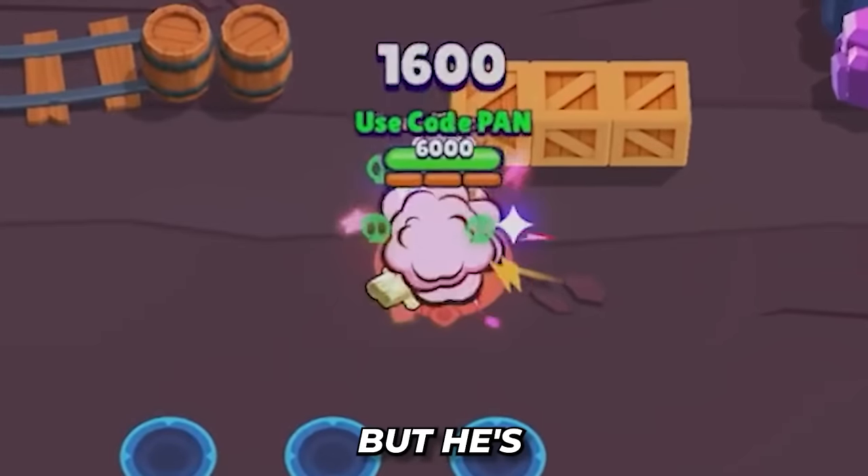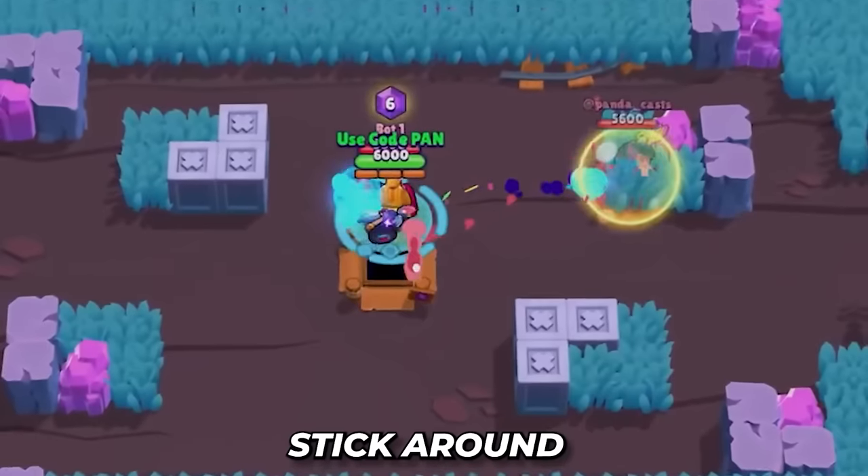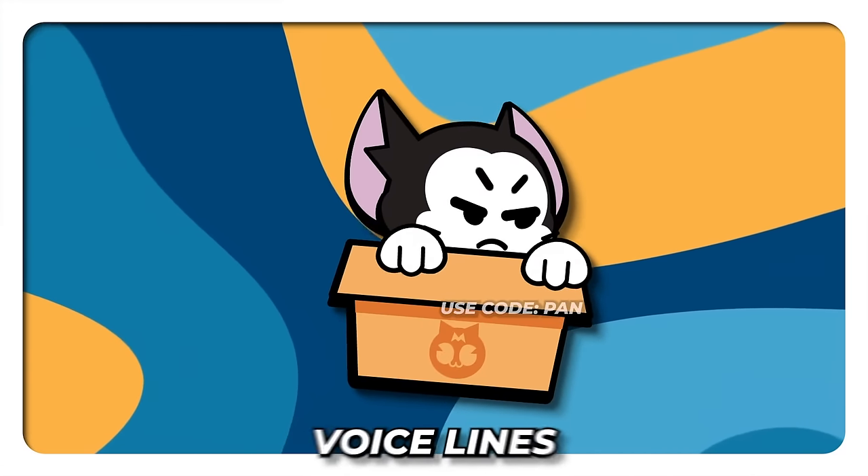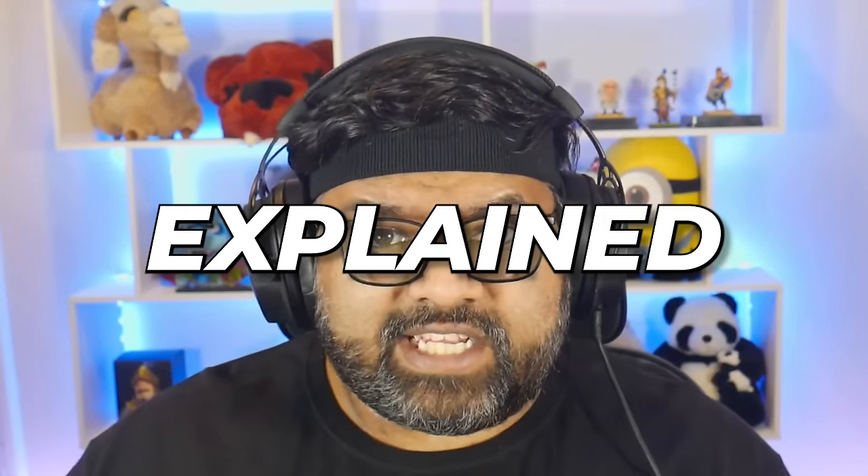Kit is the latest ball-of-yarn-twirling legendary feline brawler. He has attachment issues, but he's not above scratching you to death. Stick around till the end since there are a lot of mechanics to talk about with Kit, along with his amazing cosmetics and relatable voice lines. Welcome to Kit Explained.